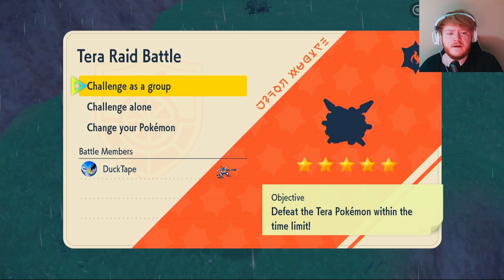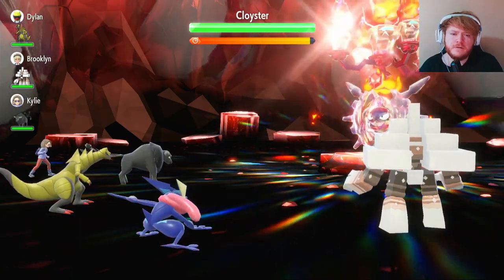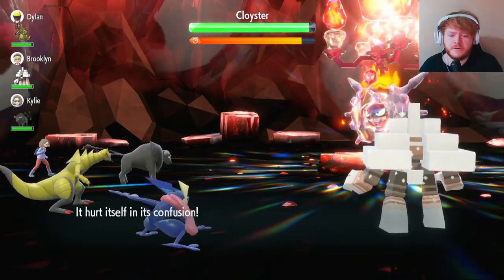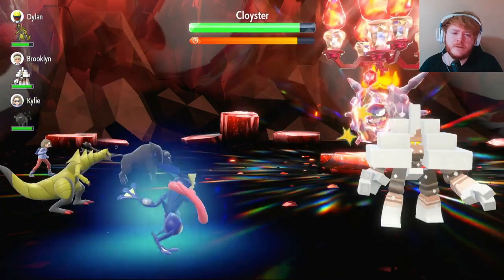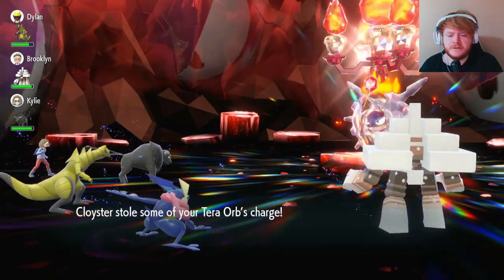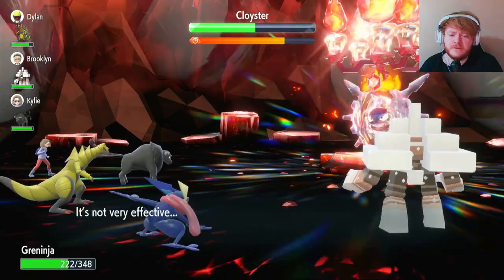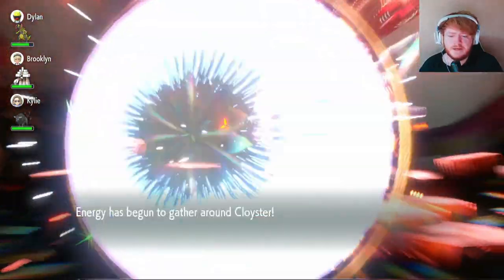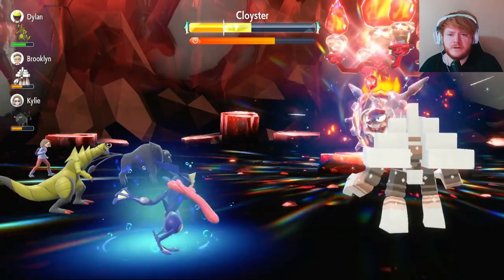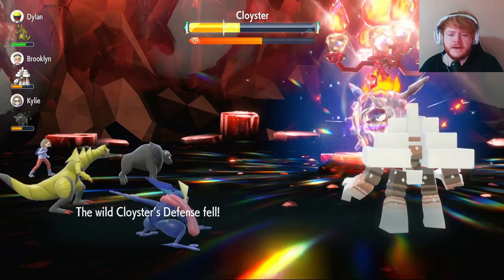Back to the normal build. Our third raid is a five-star Fire Tera type Cloyster. First turn we use Swords Dance but it uses Supersonic to confuse us. We take our chances with Liquidation — we're still confused and take self-damage. Second turn we break confusion and deal some damage with a Defense drop. It uses Hydro Pump but we dodge, and it steals Tera charge. Third turn we break through confusion again with Liquidation, putting it to about half HP with another Defense drop. It uses Hydro Pump but doesn't do much since we're a Water type. It activates its shield and removes negative effects.